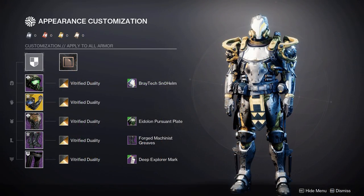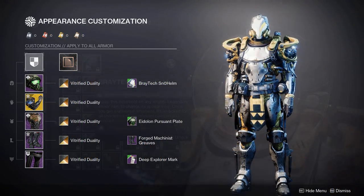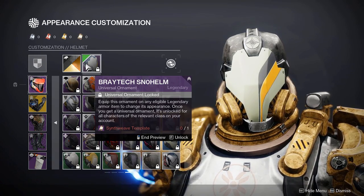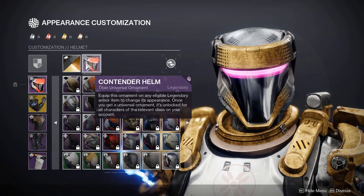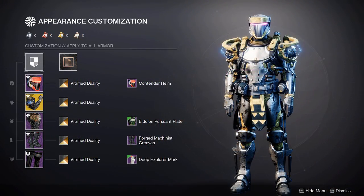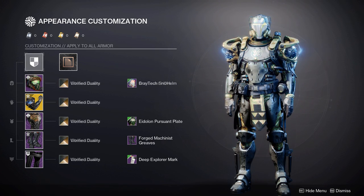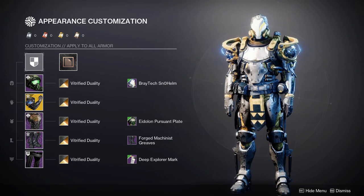The only problem with the Braytech helm is the fact that the yellow on the visor piece cannot be shaded, so it did force me into using a yellowish shader to help it match. If you don't like this helmet and want more freedom with the colours, I would recommend the Contender Helm from the Guardian Games event. The roundish shape matches really well with the shoulder plating on these exotic arms, and a shader that looks really good with this is Queen's Colours from the Throne World. Let me know what you all think of this set in the comments below.